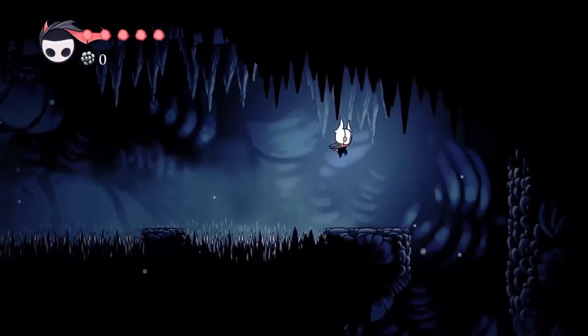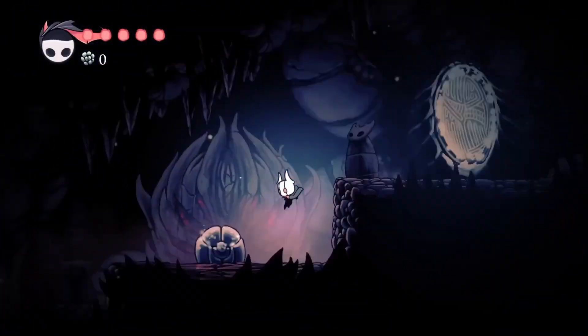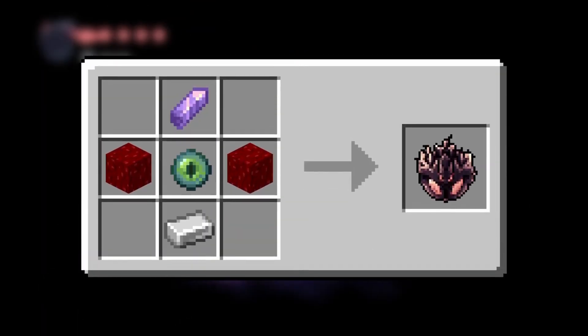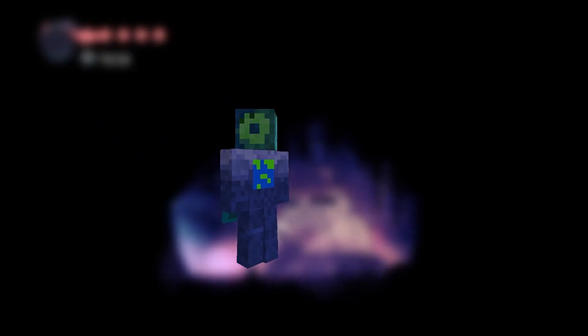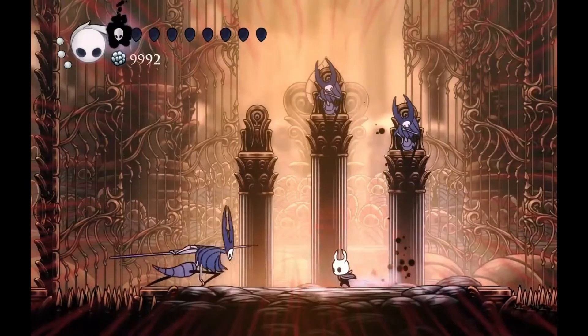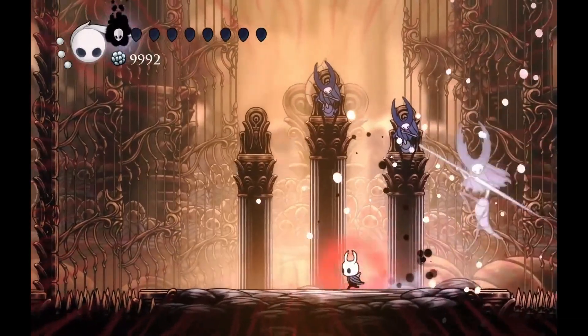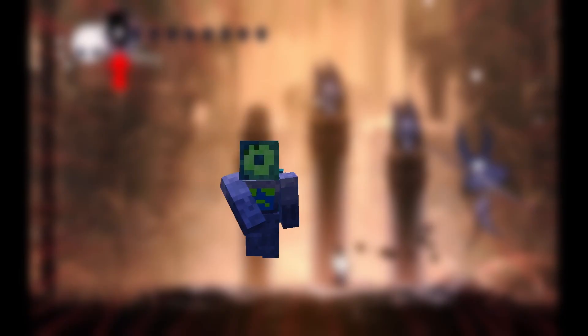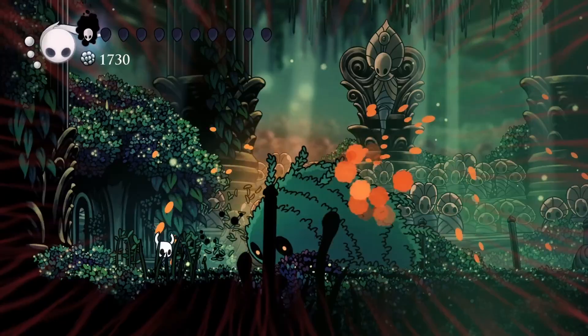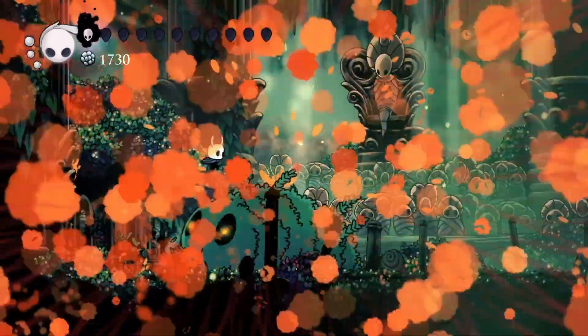Fury of the Fallen is found in a secret area at the very start of the game. It costs 2 notches and uses nether wart blocks as the material. The charm itself is intended for risk takers, as it increases your damage output by 75% when you're close to death. Obviously the charm has to be used with caution, but the charm's strength stacks with Unbreakable Strength, which allows you to easily kill a lot of enemies.